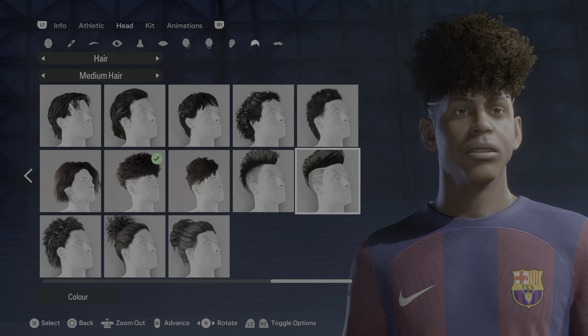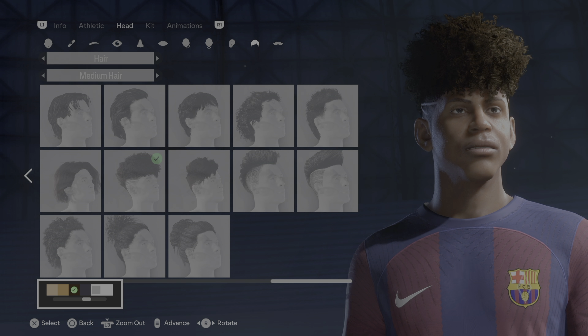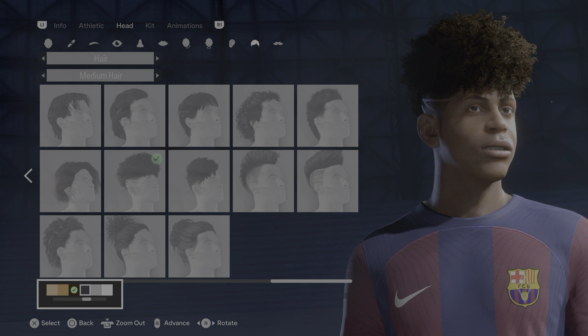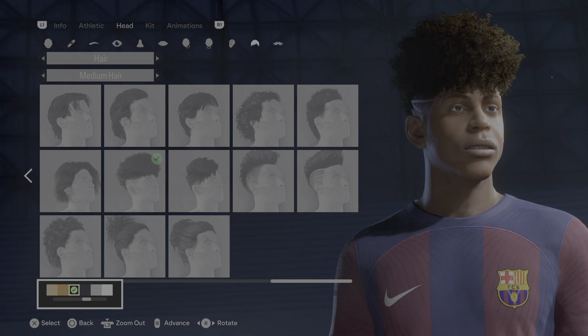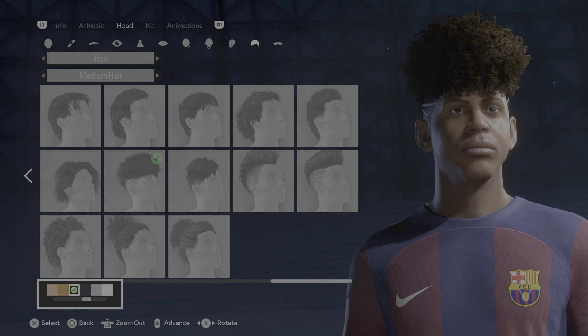Now the hair — same as before — that would be the second row; it's the fourth to last one from right to left. Under the color, same color — towards the end you have the black, the gray, and then the really dark brown, but you can see it kind of has the blondish highlights that he has. You want to pick that one.